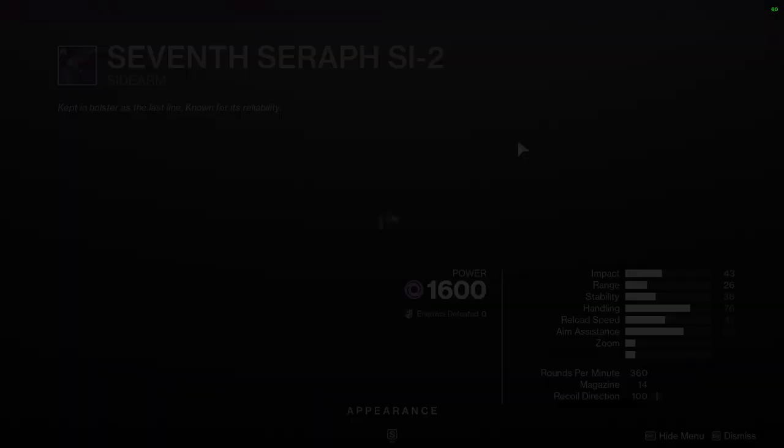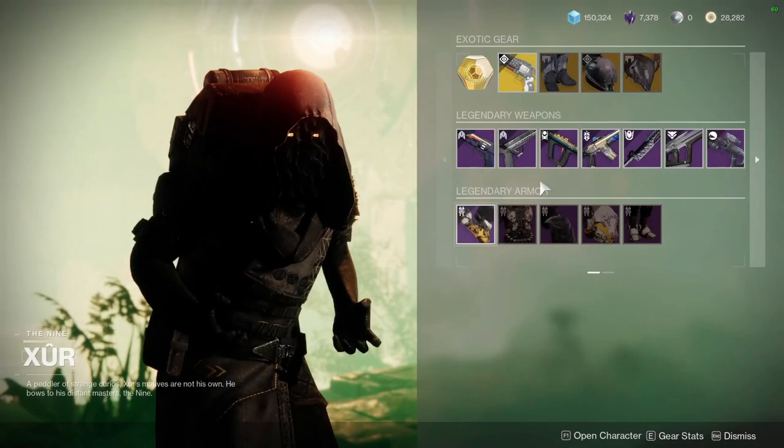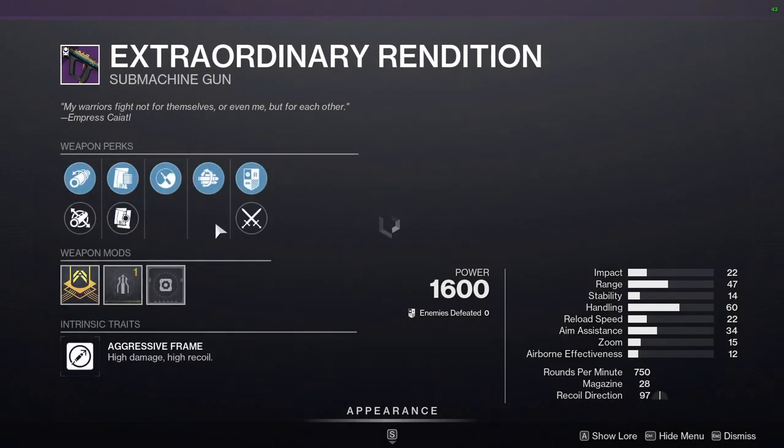Seven Seraph SI2 has Field Prep and Zen Moment — I'm going to ignore that. Extraordinary Rendition has Zen Moment and Multi-Kill Clip. This is decent, definitely decent.